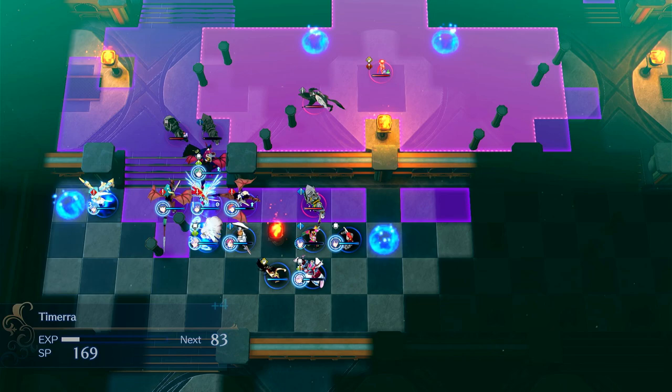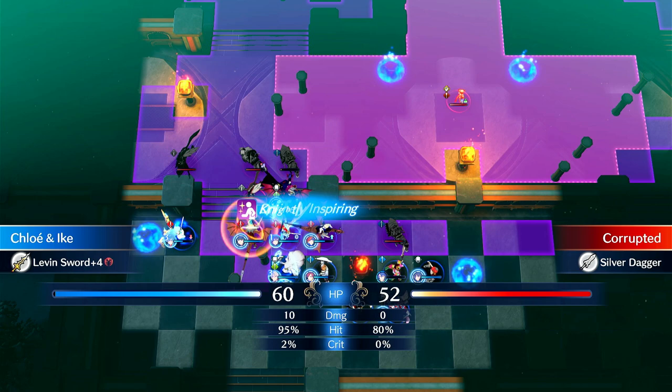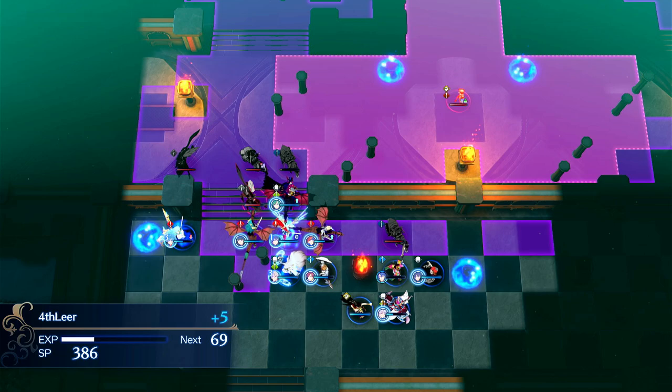These wolf knights are actually pretty annoying to deal with - they're very fast. So if your team isn't fast enough to tank them with Bonded Shield, I just recommend letting the thieves go and just playing the map really slow, because it can be pretty sketchy.